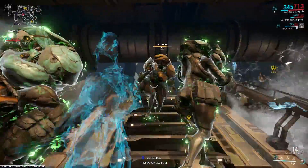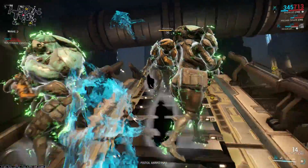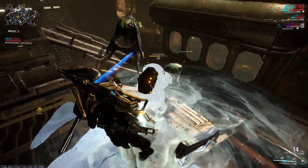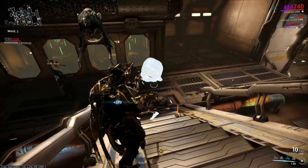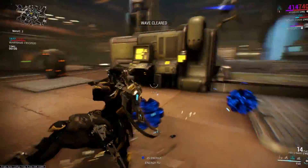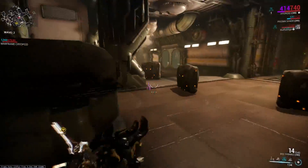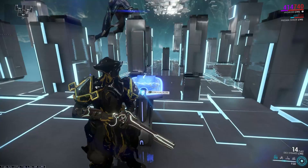Hydroid can not only damage enemies through the rift with his first ability, but he can also pull them out of the rift. Say there's a Limbo in your squad who's just not letting up the enemies in a defense — you can't damage them — so you can just pull them out of the rift. The same thing also goes for Nidus's Devour: if someone's trying to eat an enemy at the very end of the mission and you can't damage them, you don't have to worry about that at all.